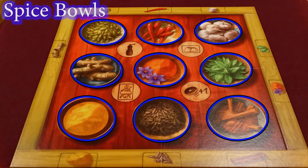Inside the rail, there are arrayed nine spice bowls: cardamom, peppers, garlic, ginger, saffron, mint, curry powder, cumin, and cinnamon. These bowls are all functionally the same. The only difference between them is the spice card they let you buy or sell.